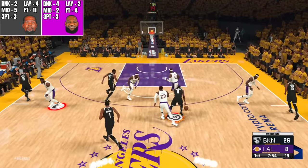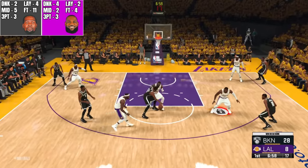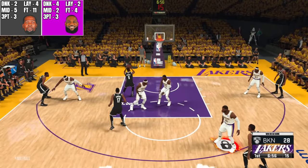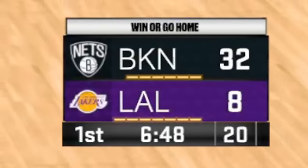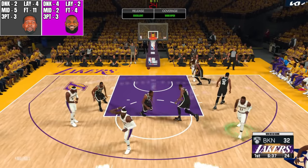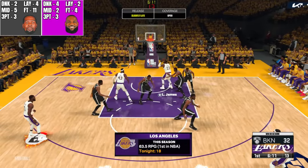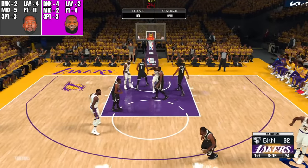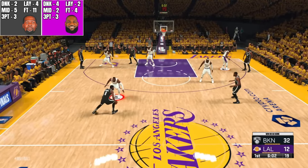We got two more minutes of basketball. Durant lobbing it to Durant — throws it down. Durant trying to go to work, nothing really there — KD going up with the layup, gets it to go — that's gonna be four points. LeBron with the mid-range, got it to go. LeBron driving, pull-up mid-range, missed it. LeBron puts it back up. We got five seconds left — probably not gonna get enough time here for a shot.